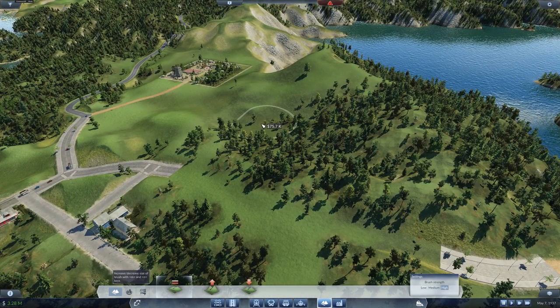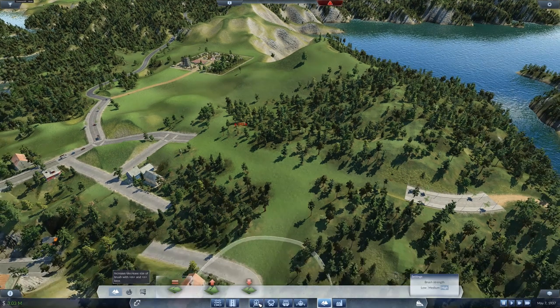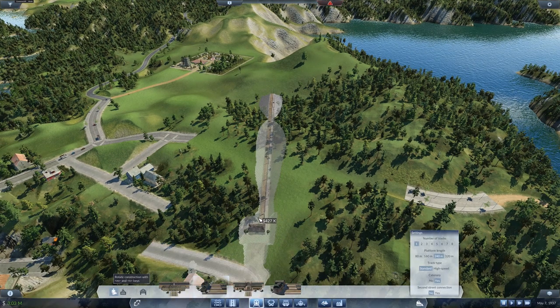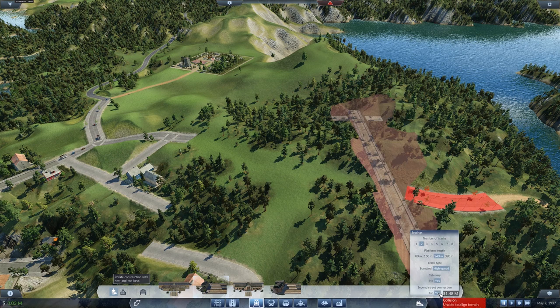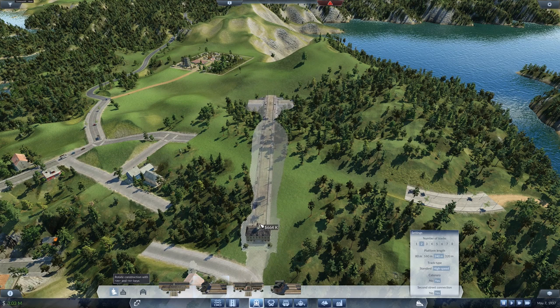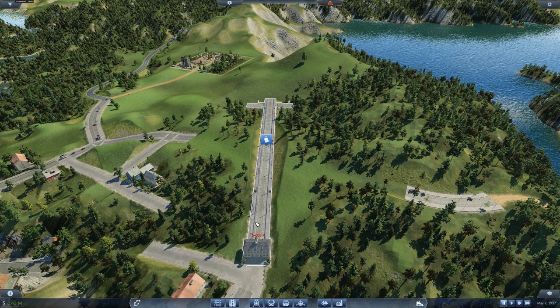If we just ease this down a bit we should get in there. There's going to be a cost associated with this, but there's going to be a cost anyway — it doesn't really matter how I spend the money, the money's getting spent. Give me a brush strength, please. Yeah, okay, that's probably got it. Right — 400k — it's not cheap, but that is going to get the job done. How many platforms are you going to require here? We're going to put electrification in here because we'll probably use it at some point. Yes, we'll have the second street connection. Oh, that's ramped the price up a bit, but I'm dragging it in this way which is cheapening it up a bit — 600 grand.